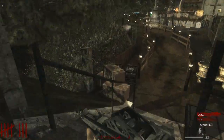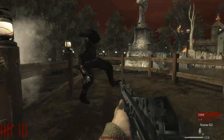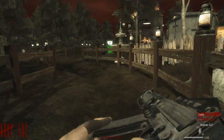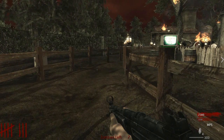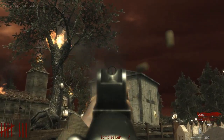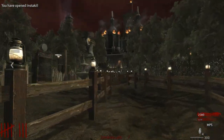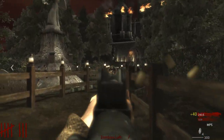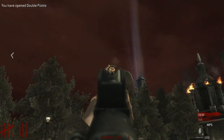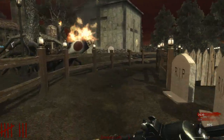Wow, look at this — so fancy. So remember, we've got to find a teddy bear. There's a 1,500 out here. Another 1,500. Oh, there's a skull up there. You have opened insta-kill. Whoa. Oh, there's double points as well. You have opened all points — look at that. I'm opening stuff.